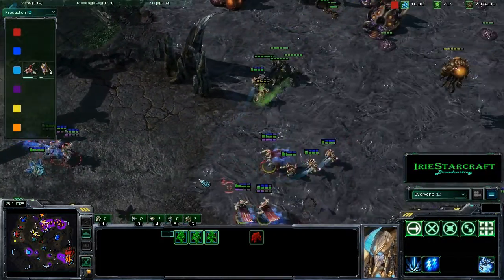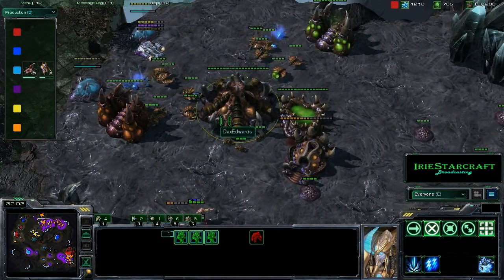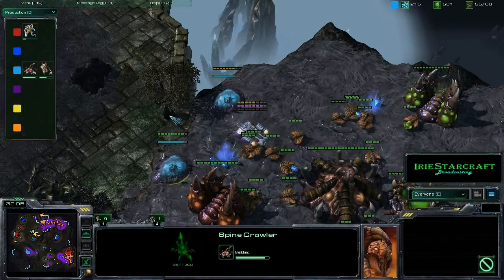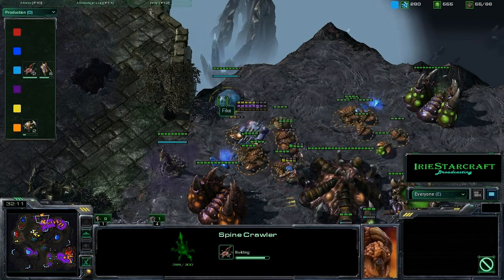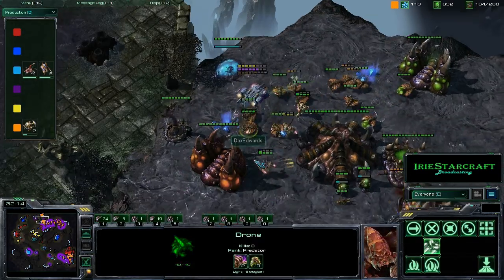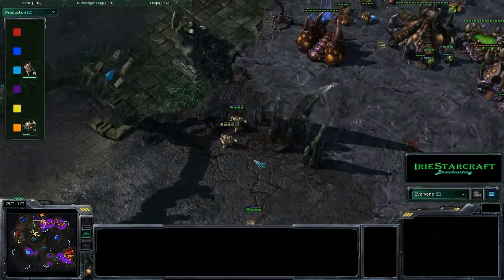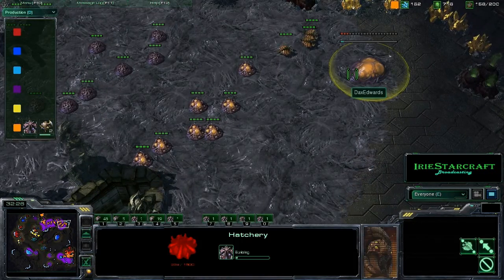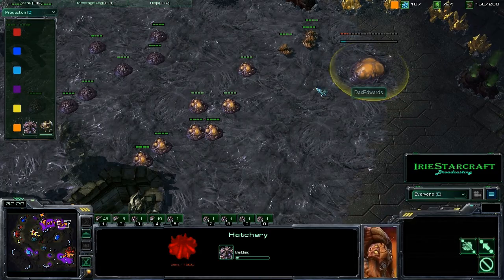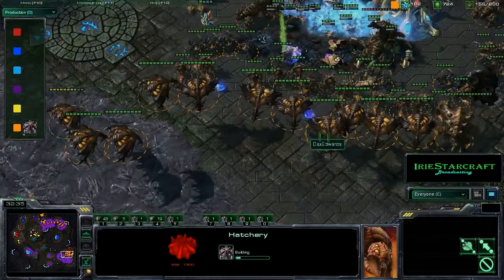I couldn't believe this game when I played it — we were like, there's no way that Orange is still in this game. This is unbelievable. Bike is actually even building Spine Crawlers in the back of Dax Edwards' mineral line here. We're going to start killing drones with Spine Crawlers — that's not something you see too often. Orange will be trying to take this high yield and sort of moving himself gradually over this way, but the problem is this giant army down here.